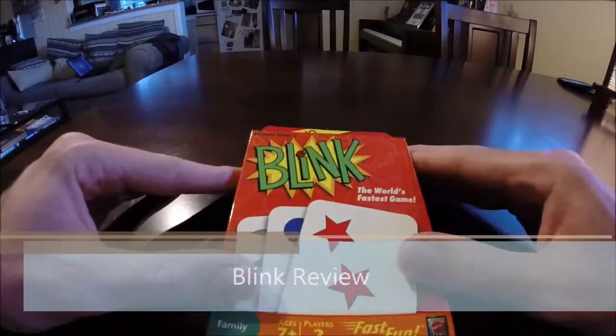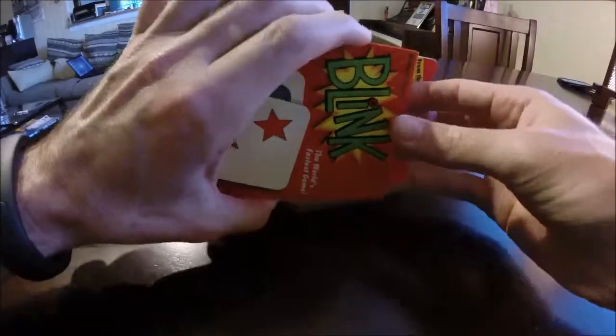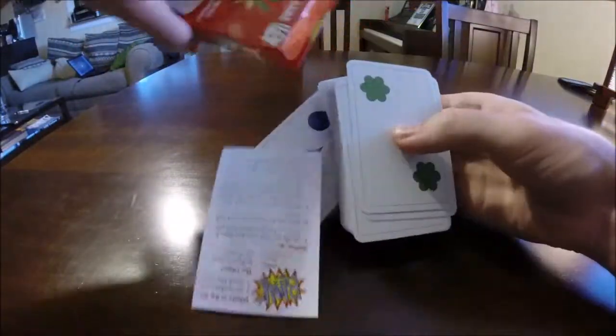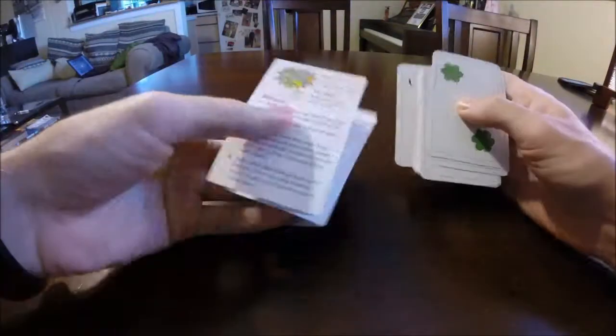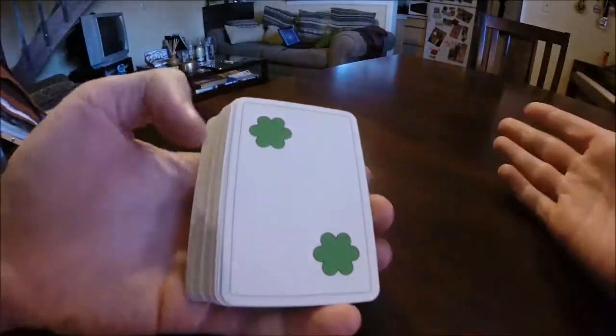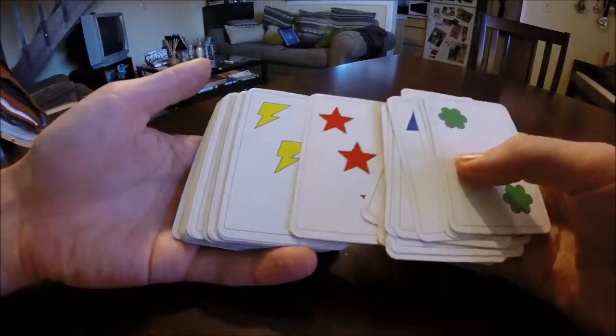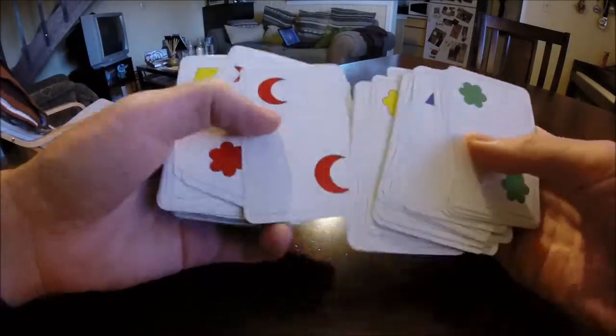Inside of Blink, from the makers of Uno, you'll find a deck of cards and some rules. The game revolves around this 60-card deck full of cards with different symbols, colors, and numbers of symbols on them.